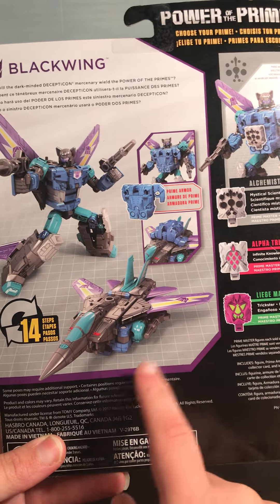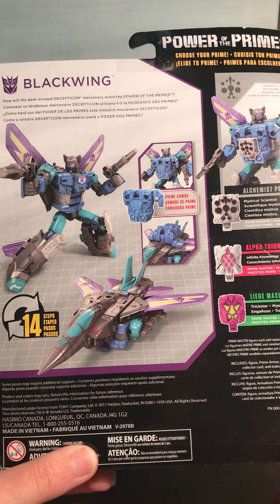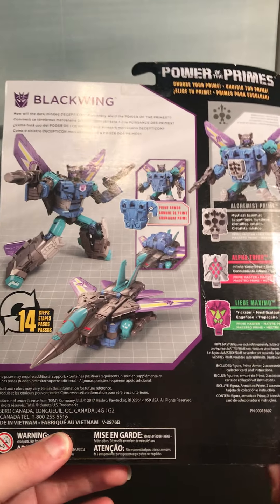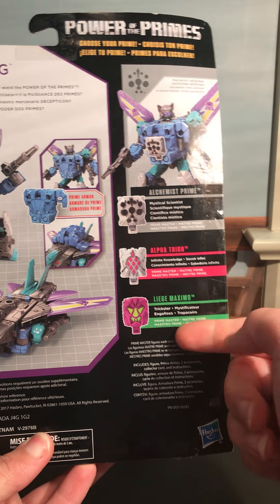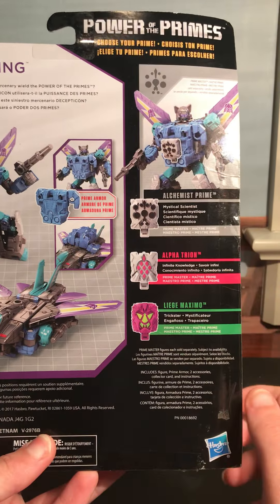He's got a very nice F-15 shown here as well. The Prime Master co-sellers on the back are Liege Maximo, Alpha Trion, and Alchemist Prime.